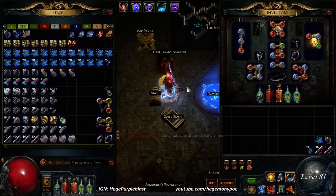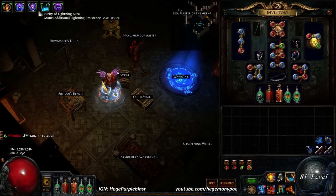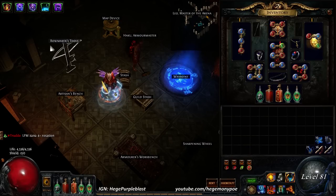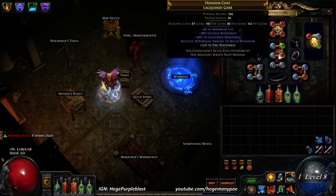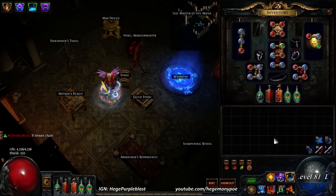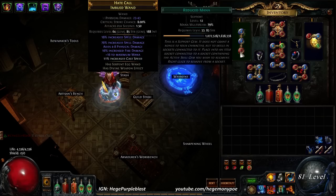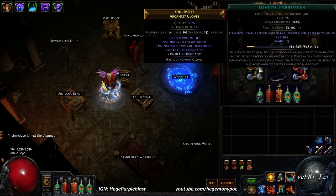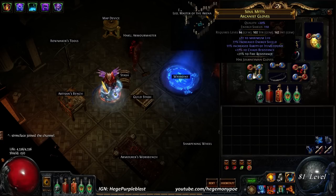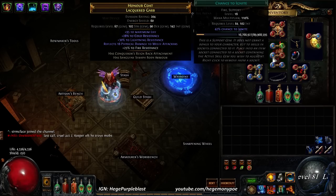That's the thing that I've changed today. Going into today's mapping, I'm going to focus on maximizing both of these resists. I'm running Purity of Lightning since I don't have Cloak of Defiance — if I were running Cloak, I'd have a lot more unreserved mana and would likely run Mind over Matter without Purity of Lightning. We have Herald of Thunder with a low level Reduced Mana and Lightning Warp. And then we have Fire Pen, Ele Prolif, Spell Echo, and Flame Blast on a 4-link. And then we have Conc Effect, Fire Trap, Fire Pen, and Chance to Ignite.